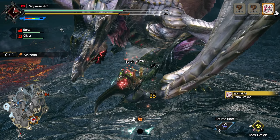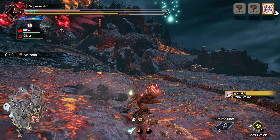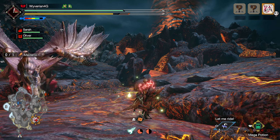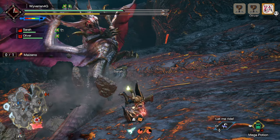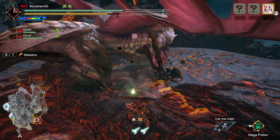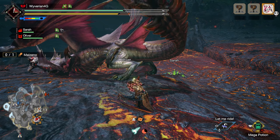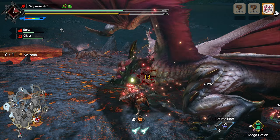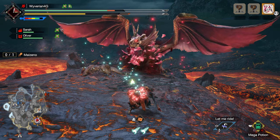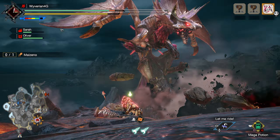Now moving on to Malzino — I didn't cover Astalos much because I only hunted him one or two times. He has a couple of new moves, but he's mostly the same, and honestly I don't even like that hunt to begin with. Malzino, on the other hand, I fought a lot. I haven't actually beaten Malzino yet — I'll probably get my clear later today — but Malzino is awesome; this fight is really something.